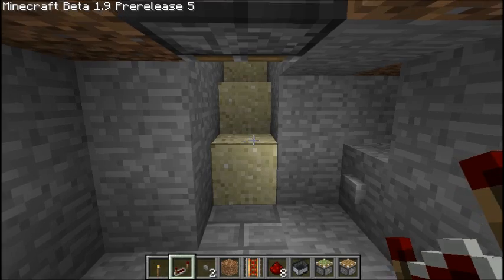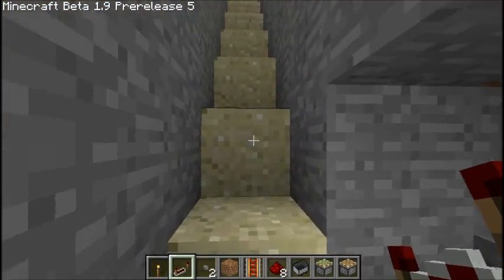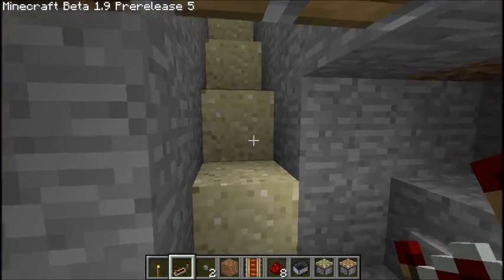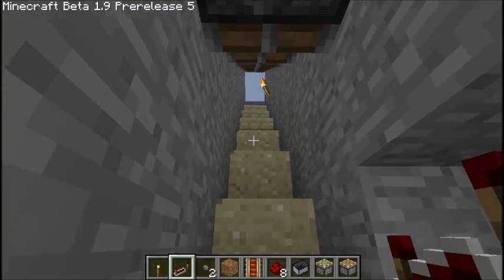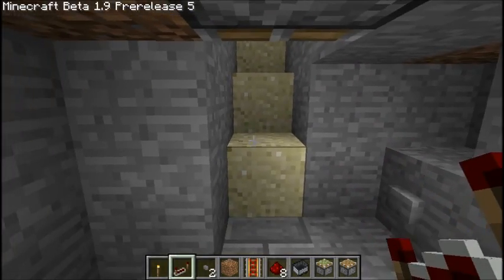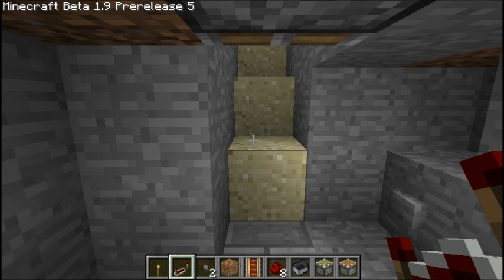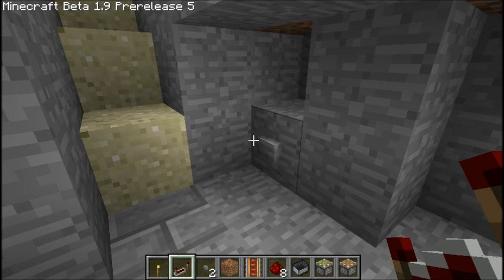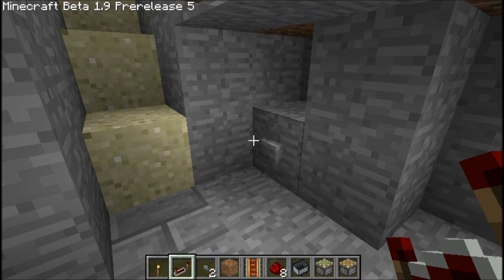Hello there YouTube, Vigitech here with a proof of concept video. It's actually already been invented before, but here is a piston escalator — an easy way to get out of your mind if you have a lot of redstone and time. However, it is incredibly efficient and sometimes it's worth it.